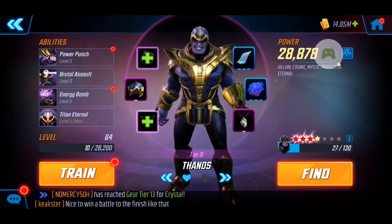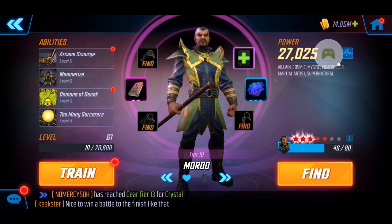Thanos is only Tier 9 — I didn't feel the need to push him too much because at the end of the day it is RNG getting the three stars. He's fairly tanky already and upgrading his stats wasn't required. Next I have Mordo here at Tier 10, a little squishier, so I bumped him up a bit. I have him at five red stars but haven't had a chance to farm him much, though that does help boost his stats. No T4s here either.